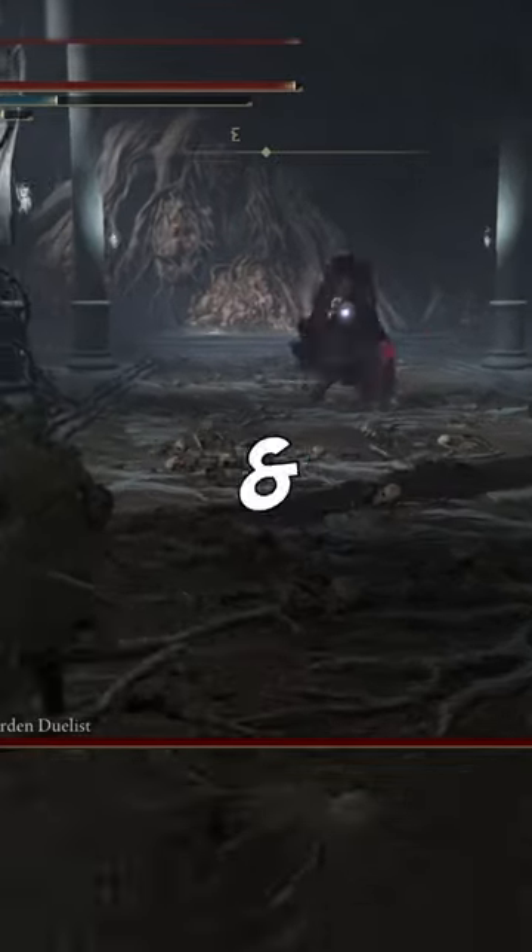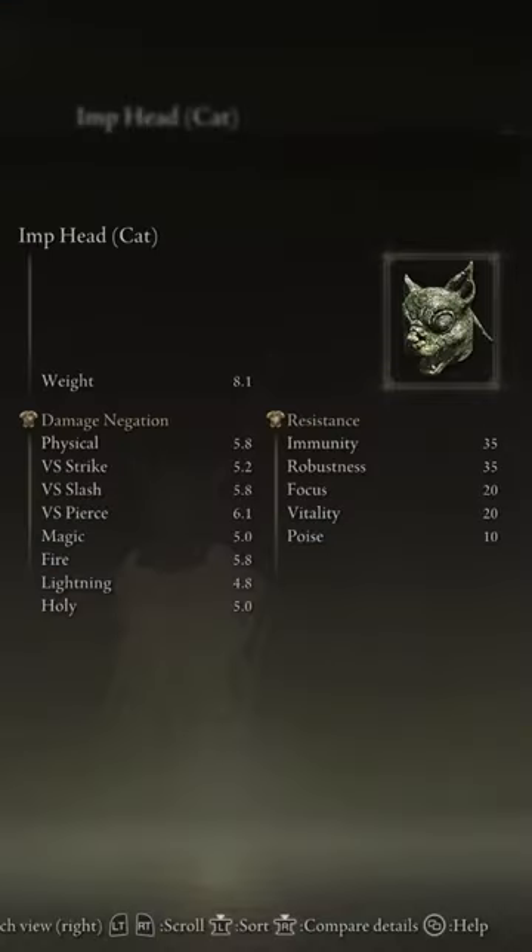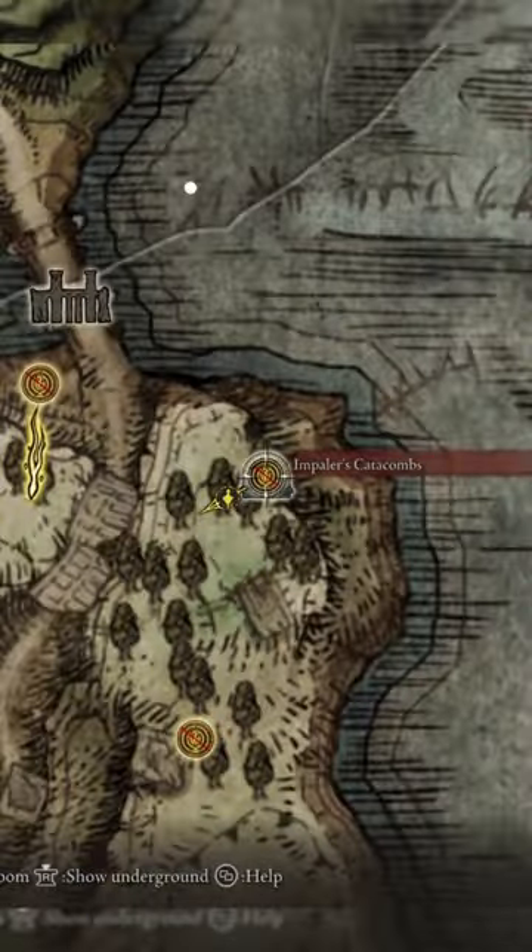Here are the locations for all six rare and hidden imp heads in Elden Ring. First is the cat imp head, and this has a 0.5% chance to drop. This can be farmed in the Impaler's Catacombs.